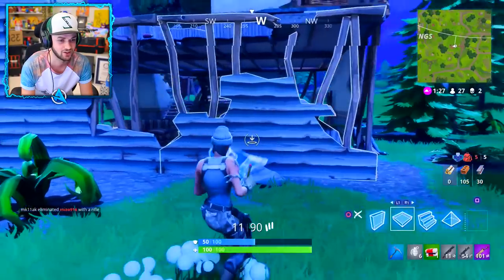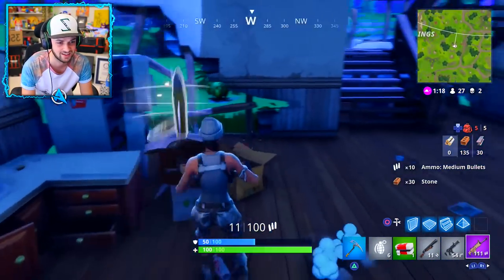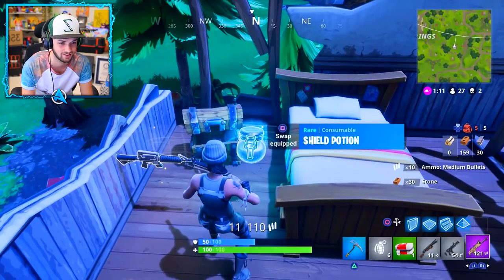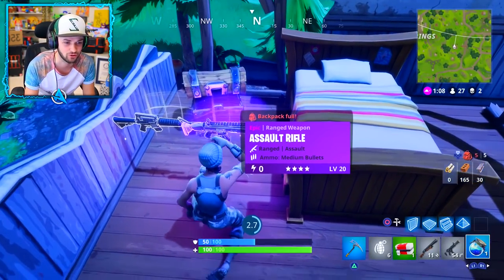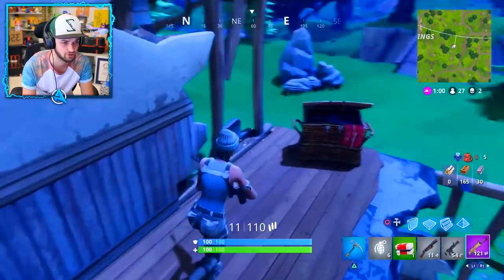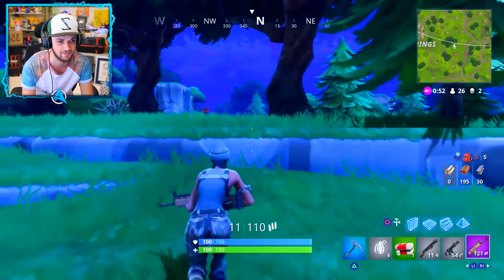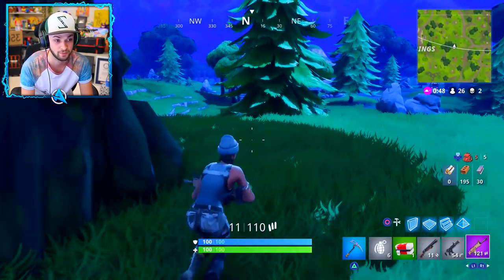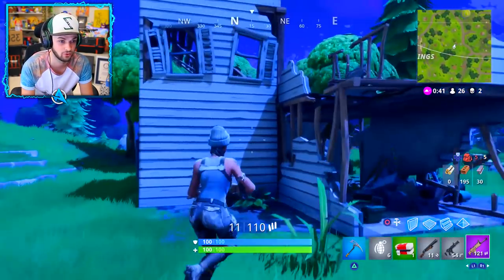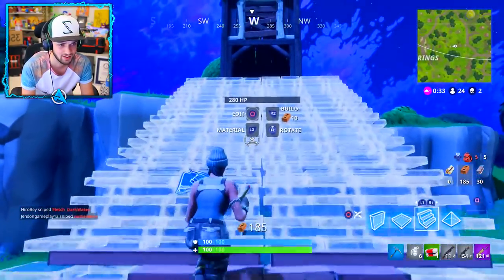I've got a new skin on — camo trousers and a beanie, looking very cool. We even found another chest! I should call these the Ali A houses because honestly I don't think I ever play a game without coming to check them out. Let's pick this up and get back to 100 health and shield, staying on the edge of the ring. One of the biggest things that's saved me in the weirdest situations: stopping while running, turning around and asking yourself 'is anyone following me?' You'd be surprised how many times someone has been following you for ages — then you just turn around, build a little base, and sort them out.